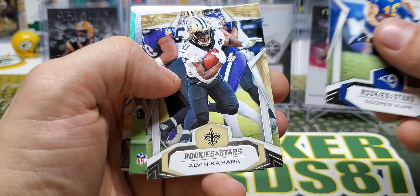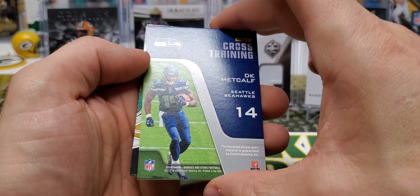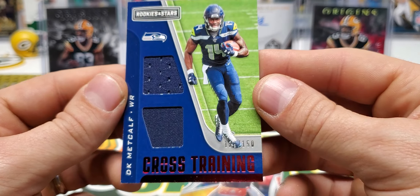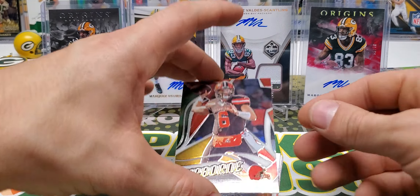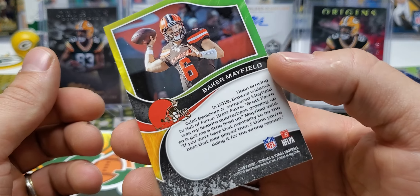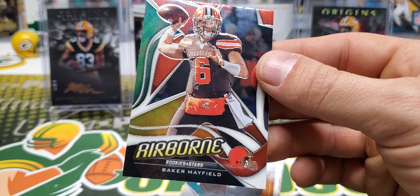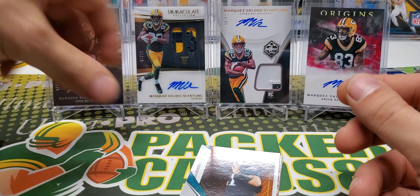Cooper Kupp, Kamara Cross Training, DK Metcalf out of 150 — 130 of 150. Look at that — Airborne, Baker Mayfield. I like that. Baker's not having the best year, but I like this insert. It's nice and shiny. Dig it.